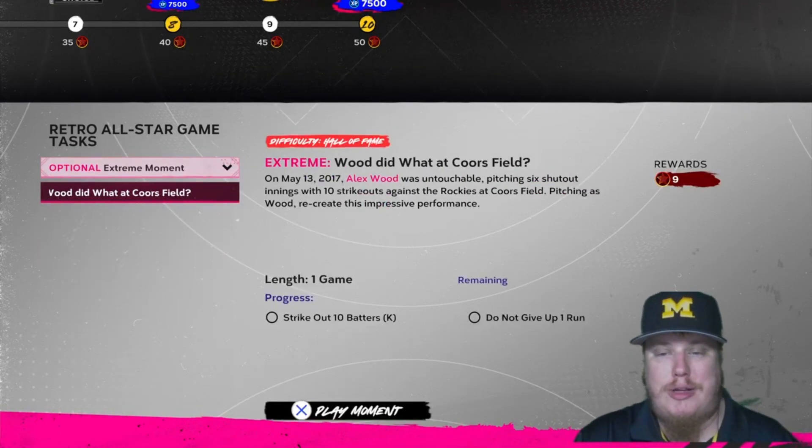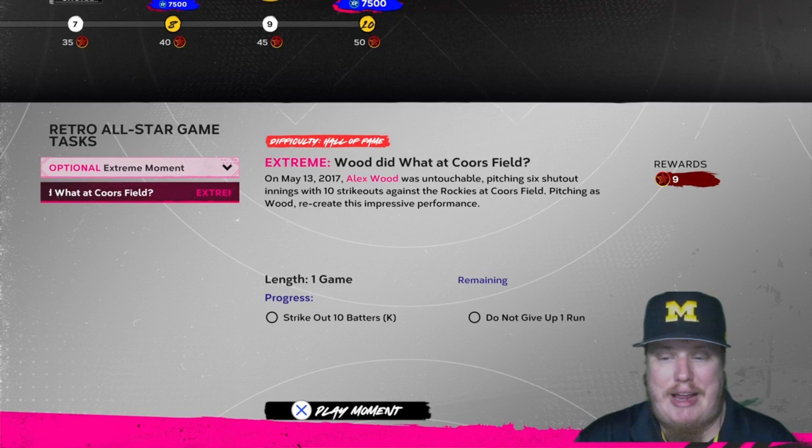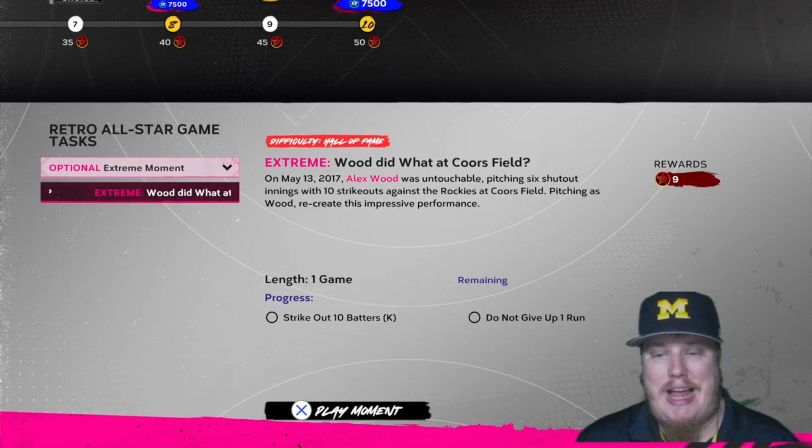There's also an optional extreme moment using Alex Wood from May 13, 2017, when he was untouchable. You have to pitch six shutout innings with 10 strikeouts against the Rockies at Coors Field — no runs allowed, 10 strikeouts is the goal — and that earns you nine stars in the program.